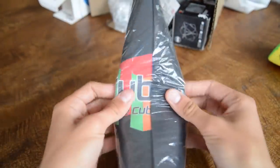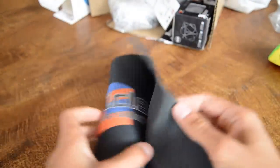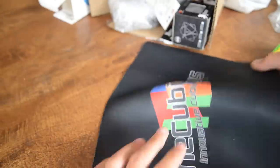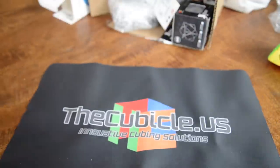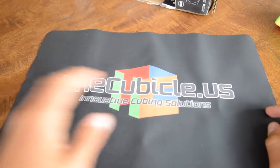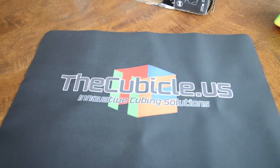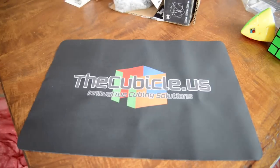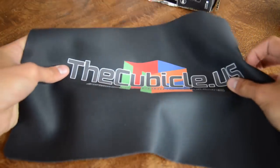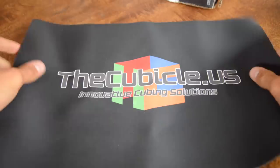Next up we have the cubicle mat and I really wanted this for a long time. I've been solving cubes for quite a while and when I drop my cubes they tend to make a lot of noise. This is just for the smoothness of solves and it looks really really nice. Beautiful.